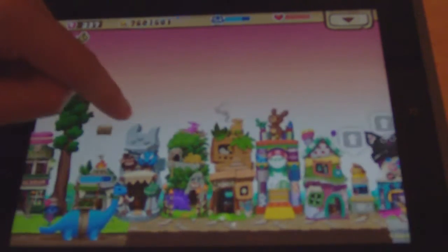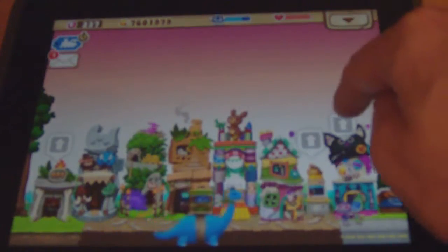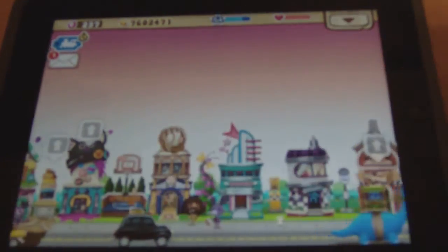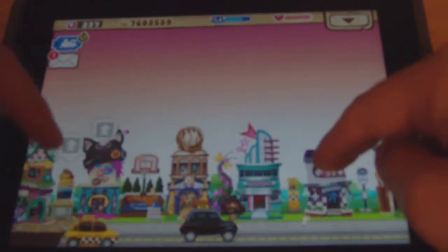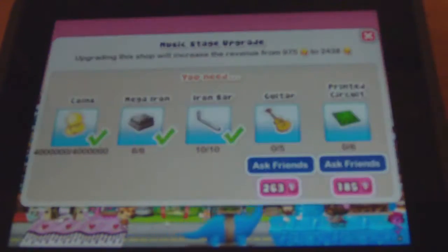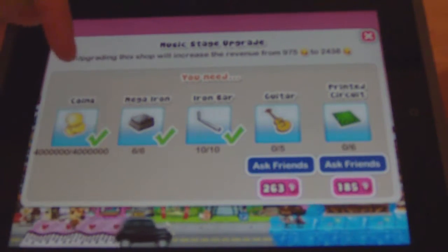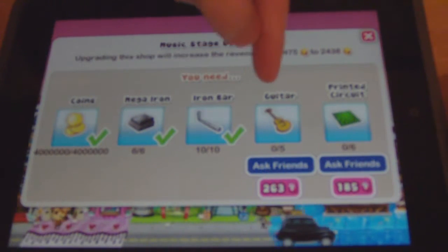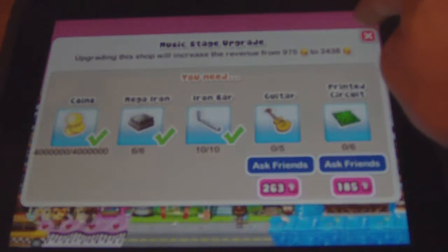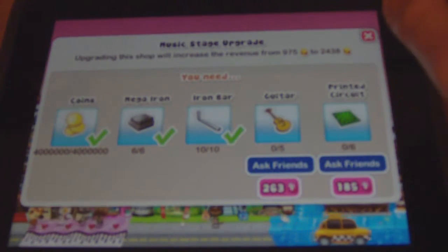As you get to each one, you can level up the buildings. The ones I'm tapping there are like taxis that bring more visitors to the town — buses as well. There we go, that's a level up. You get coins by people spending money in the town, and then you get items by building things in the store. When you've got enough, you can then upgrade.